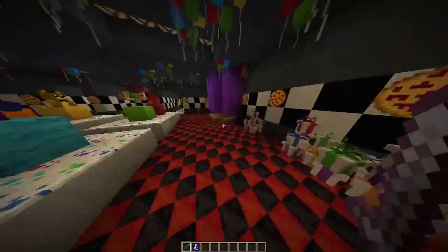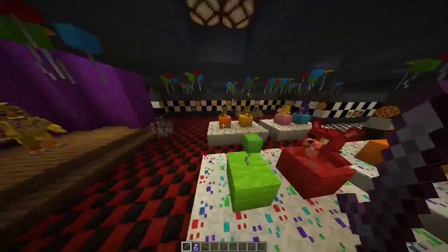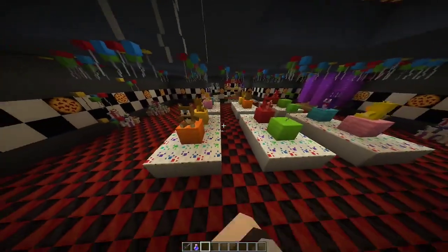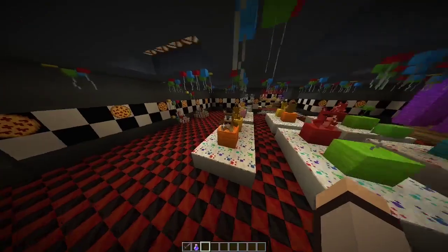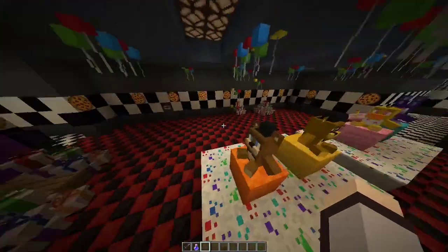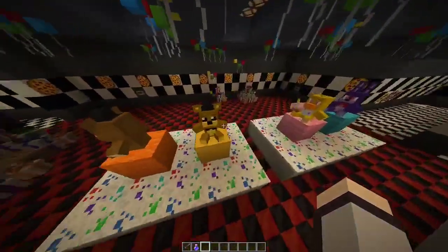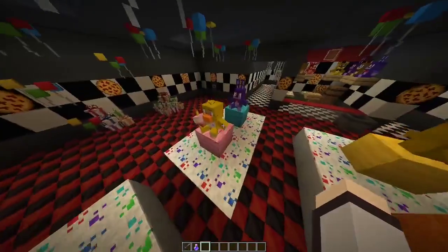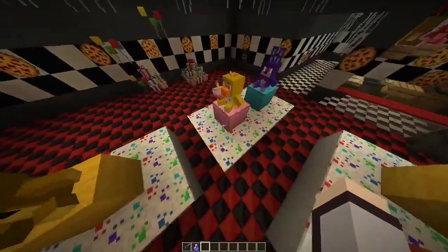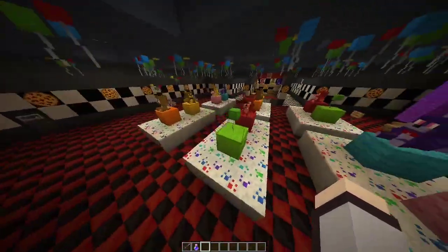I included a bunch of balloons and presents all over the place because it's a party area. I color-coded these for each character — Freddy plushies on the orange wool blocks because it's the closest color to Freddy, who's brown. Foxy's red, so he goes on the red one. Golden Freddy's yellow, so he goes on the yellow one. Chica's also yellow but I put her on the pink one because of the cupcake. Bonnie I put on the blue one because he's blue — or purple, depending on who you ask. The green ones had nothing left, so I just put green balloons on top of them.